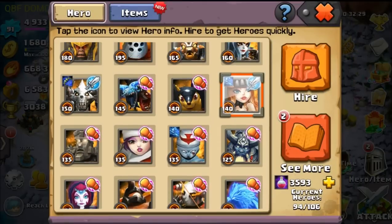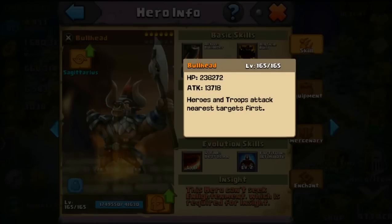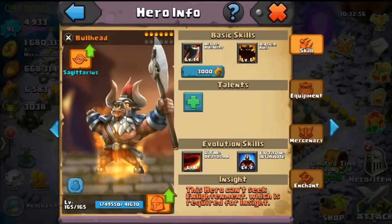If we move on to Bullhead over here — I haven't unlocked any of his Talents either — but if we look at Bullhead, he's pretty much in the middle, because he can take a lot of Damage but he can also put out a lot of Damage. If we look at his Stats here, he has 236k HP and 13,000 Attack, which is really good. So he can go both ways, and if we give him a Talent like HP, Damage, or even Crit Resistance, that would all go well together with a Hero like this.